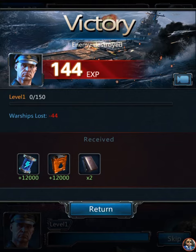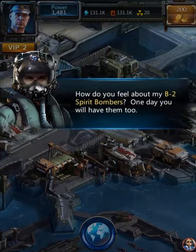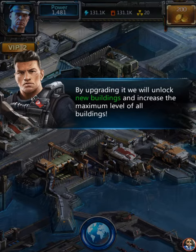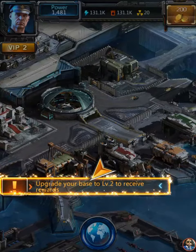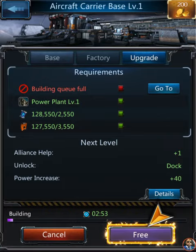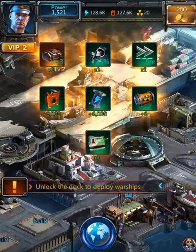These guys ate their cheerios today! All right victory there. Do you feel the power of my B2 Spirit bombers - one day you'll have them too. The aircraft carrier base is the core building; by upgrading it we'll unlock new buildings and increase the maximum level of all buildings. Upgrade base to level two to receive rewards - let's do it! We get that free upgrade and I love it because I don't spend money on anything.